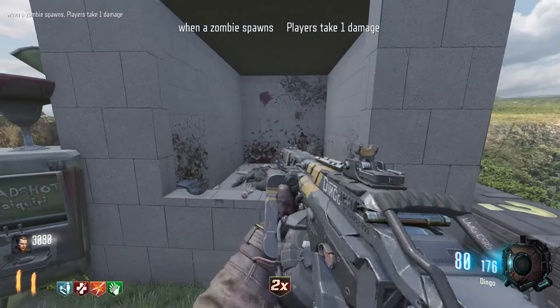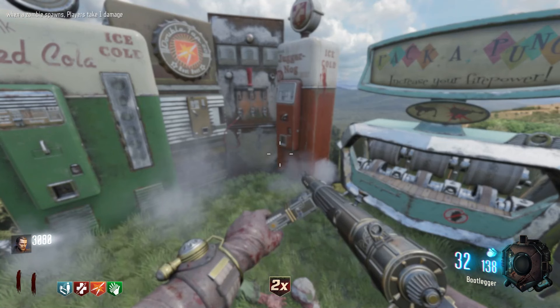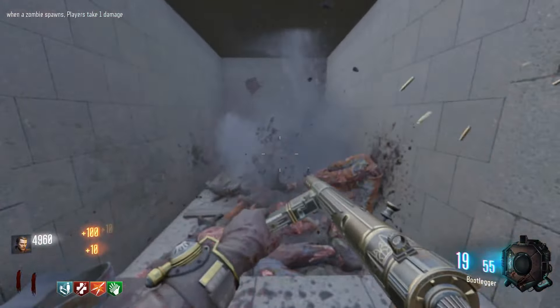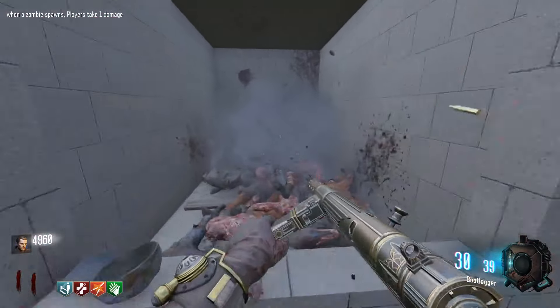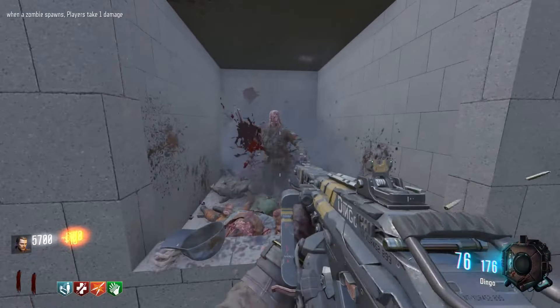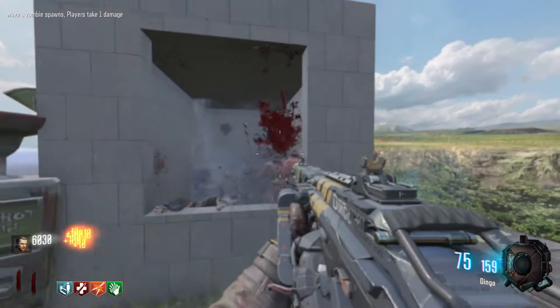I kind of want enough to pack a punch this Dingo, to be honest. When a zombie spawns, player takes one damage. That's kind of mean. Like, if this was on a high round, we could take some serious damage here. We've got to double digits now, which means it's starting to get a little bit more scary. I think at the end of this round we should probably end up pack a punching the Dingo. The bootlegger would be cool, but it just hasn't got the ammo like the Dingo does.